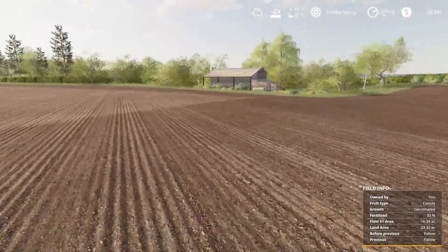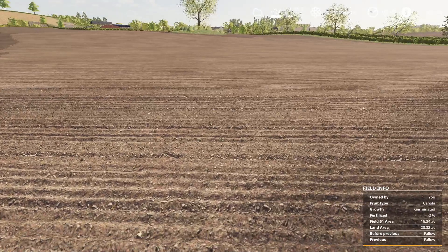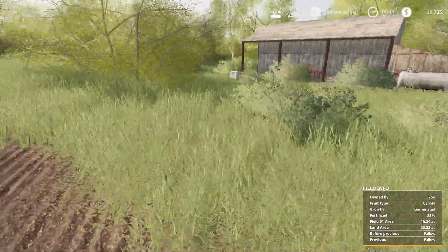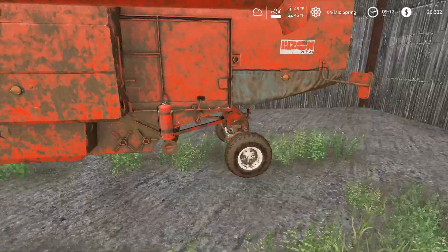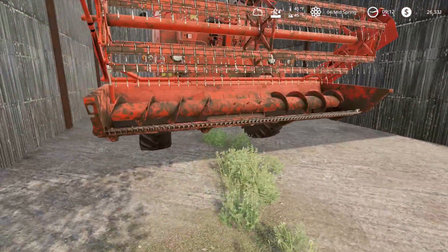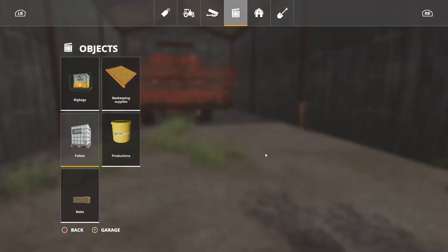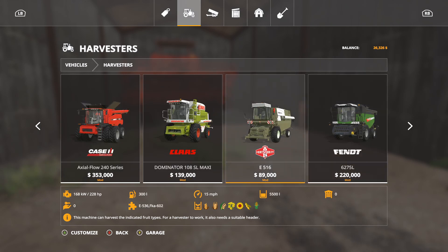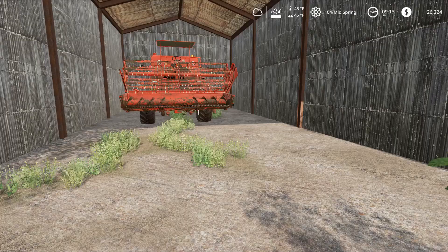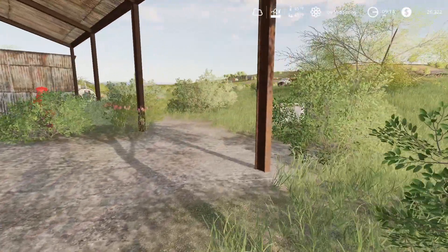That is going to be the first episode. When we come back, we're probably going to be doing some contracts, maybe fertilizing this again - I might just do that off screen - because we're trying to get three fertilization states to get as much yield as possible when we harvest. Harvesting is going to take a while since we're using the Bison Z056 and that header is really small. Hopefully we only have to use it for this one year, then upgrade - maybe a Class or a Fendt, get some John Deere on here. What do you guys think we should do first: upgrade the farm or upgrade the machinery? Let me know in the comments!